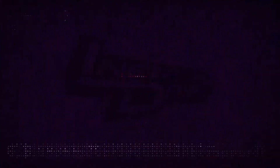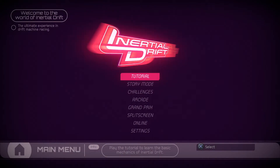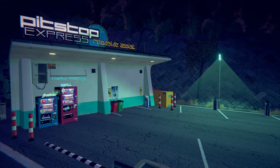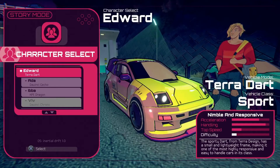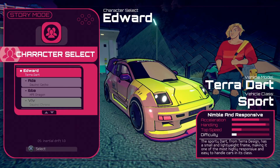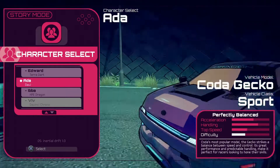First up is a story mode where you play as seven different characters going through the Summer Grand Prix event. It's told through paper cardboard cut-out style drawings of characters — there's no animation, no voices. It's very generic, but I do give them credit for at least trying to add character to the characters. Other than that, it's just an excuse to go through different races.